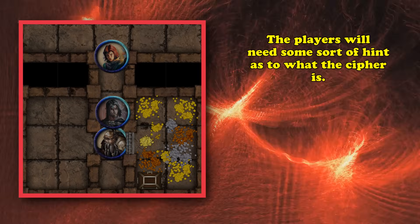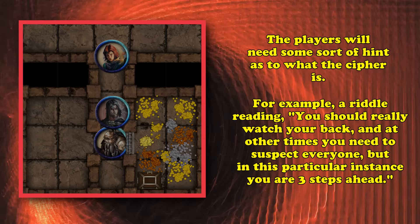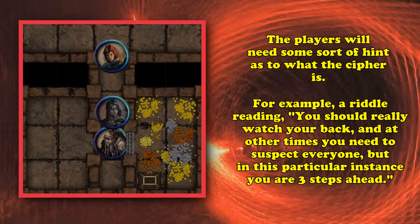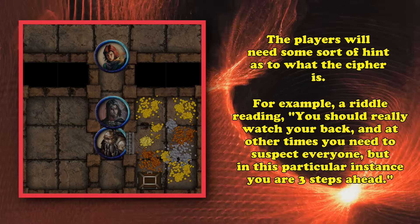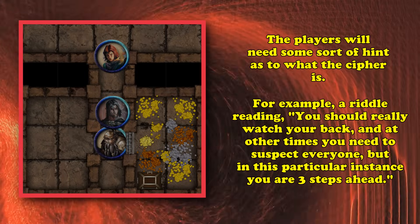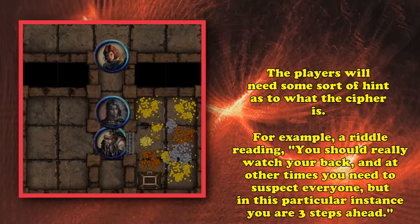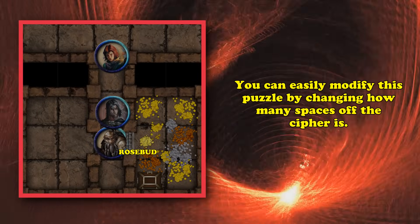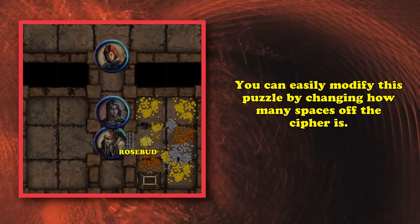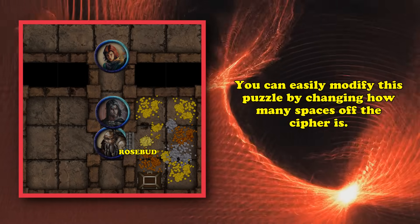The way the players can figure out how to decipher the message is by finding a cipher — a riddle that tells them something along the lines of 'you should really watch your back, and at other times you need to suspect everyone, but in this particular instance you are three steps ahead.' If they figure out the cipher, it's basically that each of the letters is three steps ahead of whatever they're supposed to be. Because of how easy it is to create a custom cipher, you can also just change the riddle to be two steps ahead, and pick whatever message you want by going however far in the alphabet for every letter.